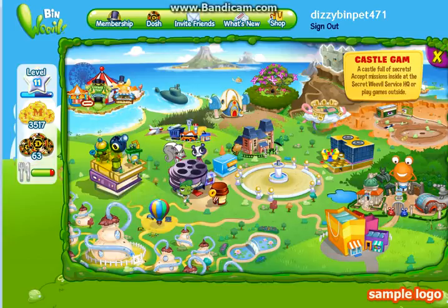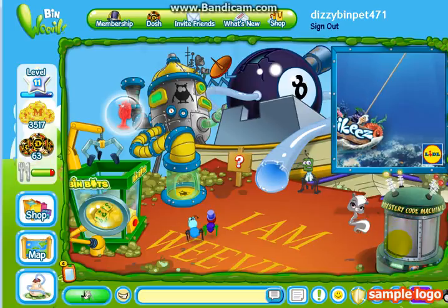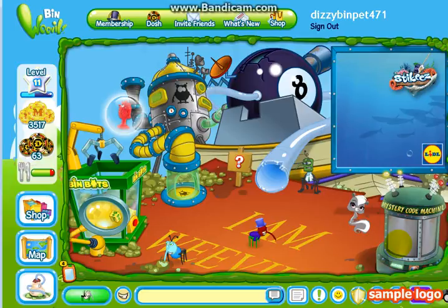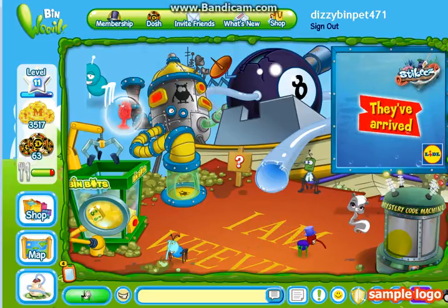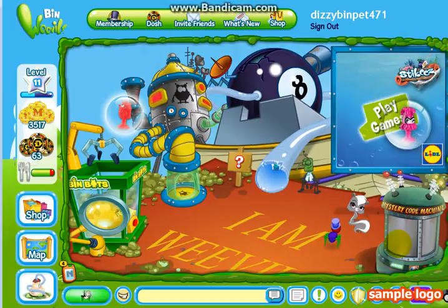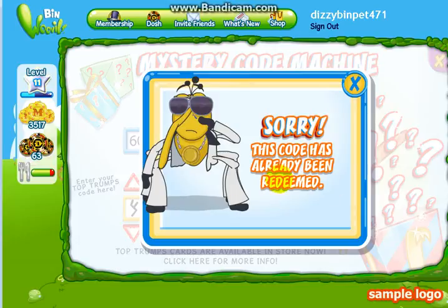I've already done this, so it'll say 'sorry, that code has already been used' or something like that. You want to go to Lab's Lab and enter the Mystery Code Machine - just let that load. Once you are in, you can type this in capitals or no capitals. What you want to type in is '60dashaugust', and then once you press submit it'll say - look, it says 'sorry, that code has already been redeemed.'